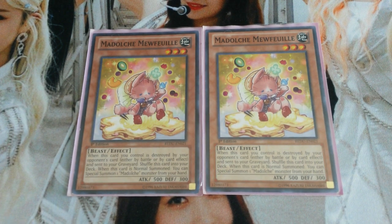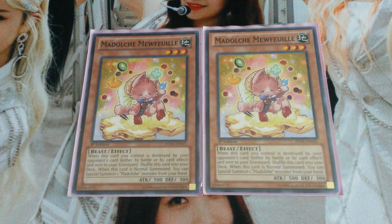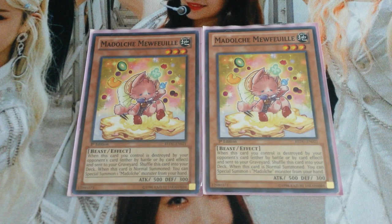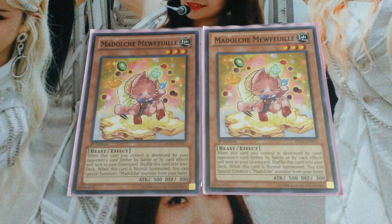Next I play double Madolche Mufufu — I don't know how to say this name. Not too many people are playing this card, but I do like it for the monster count. When this card is normal summoned, you can special summon a Madolche monster from your hand. So if you have Mufufu and either Petting Saussure or Angelli, you can still go off on your plays even if you don't draw into Magellan.